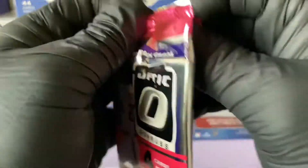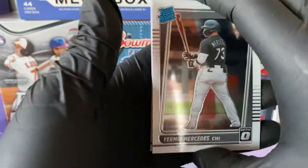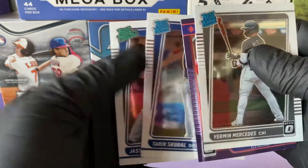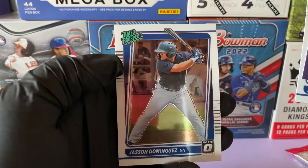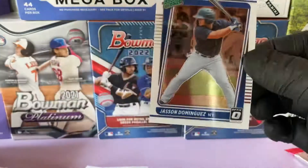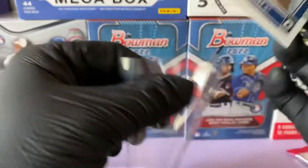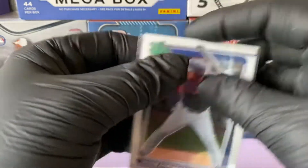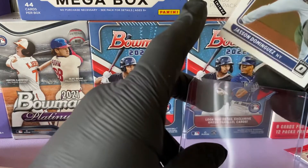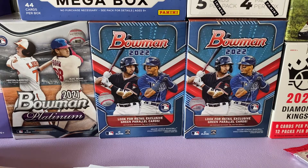This is going to be a quick rip. We have a rated rookie of Jermaine Mercedes, Jose Ramirez, Tariq School Bowl rated rookie. We get a rated prospect Jason Dominguez — let's get it! That's a pretty nice pull right there. I'm more of a Mets fan than a Yankee fan, but we'll take it.